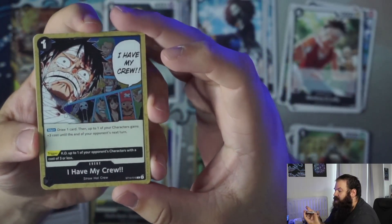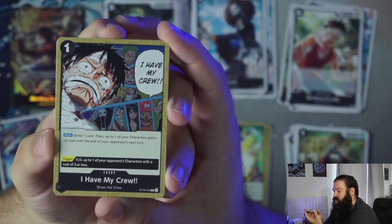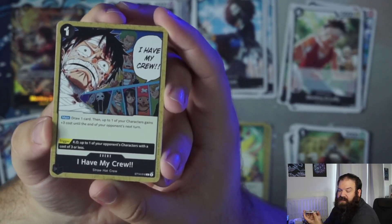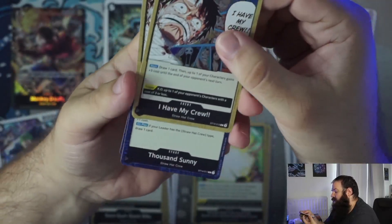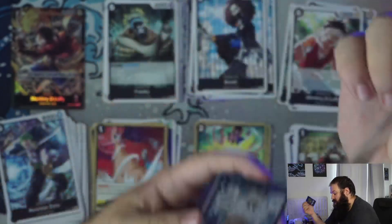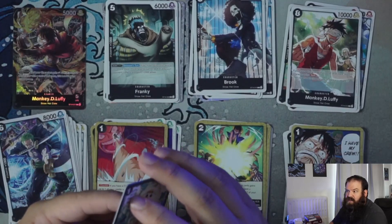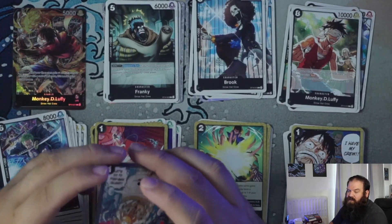The last event is a one-cost event called I Have My Crew. Main effect: draw one card, then up to one of your characters gains plus three costs until the end of your opponent's next turn. Very efficient and clean — you get draw power. And the trigger: KO up to one of your opponent's characters with a cost of three or less. Use the main effect normally, but if you get this as a trigger and can get rid of some blockers to finish off the game, that's going to be very strong.